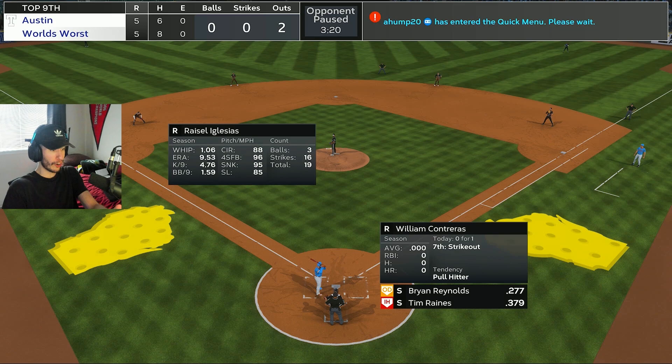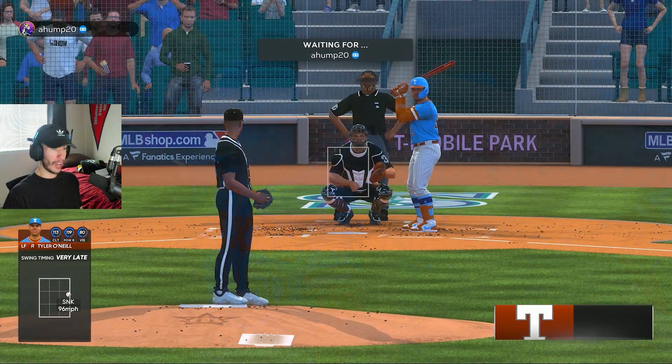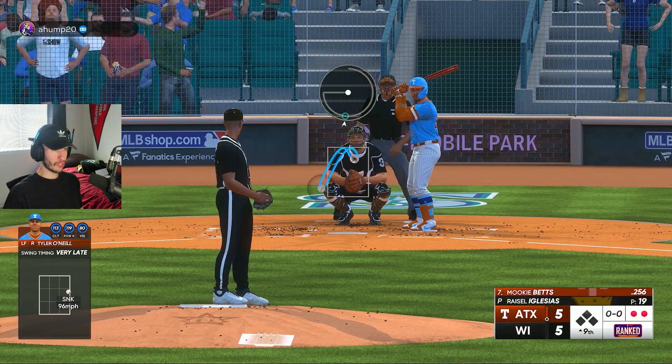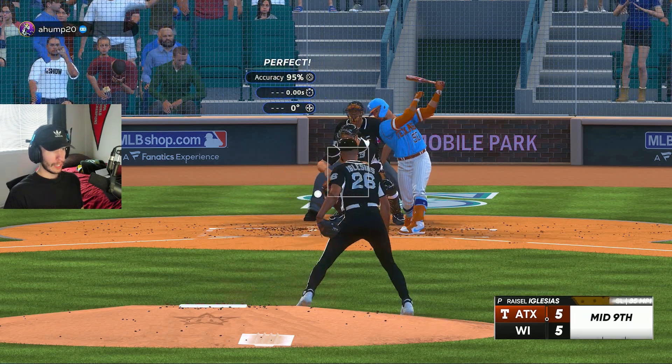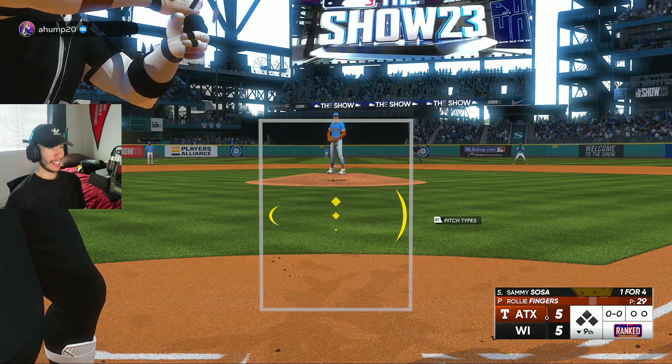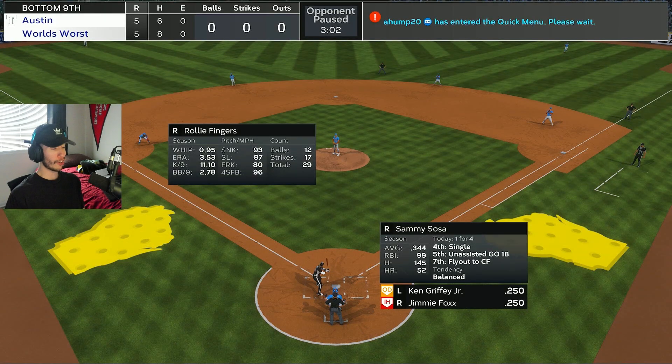I saw him rounding third, I loaded the throw, and I really thought he was just going to throw it right away and we'd end the game on a double play right there. That's not what we wanted to see — the pinch runner pays off and we're still tied. Top of the ninth, two outs, Mookie Betts comes in as a pinch hitter in the Finest version. We strike out Mookie Betts but unfortunately we're going to the bottom of the ninth. I would prefer not to go to extras — let's see if our five, six, seven hitters can walk it off.